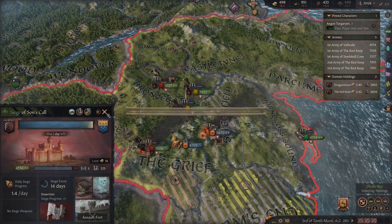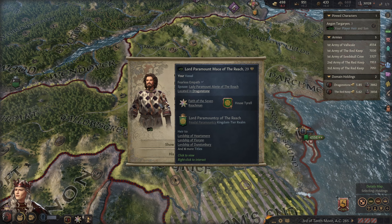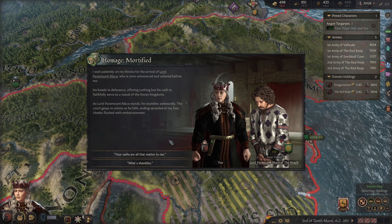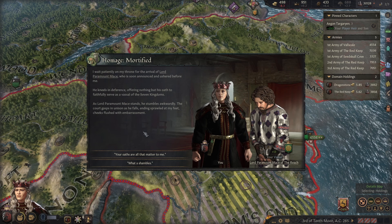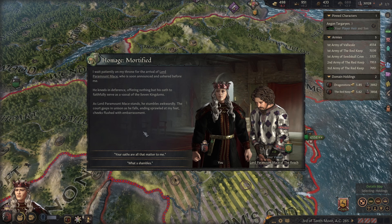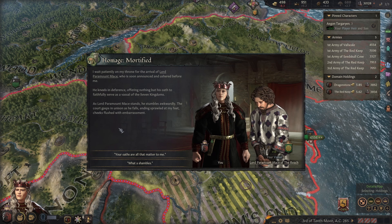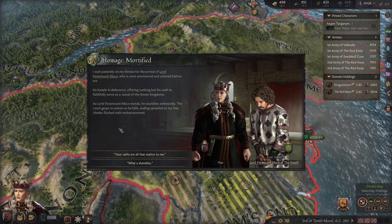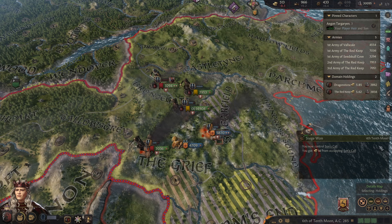I wait patiently on my throne for the arrival of Lord Paramount Mace, who is soon announced and ushered before me. He kneels in deference, offering nothing but his oath to faithfully serve as a vassal of the Seven Kingdoms. As Lord Paramount Mace stands, he stumbles awkwardly — the court gasps in unison as he falls, ending sprawled at my feet. Your oaths are all that matters to me. He did make a fool of himself though, didn't he?